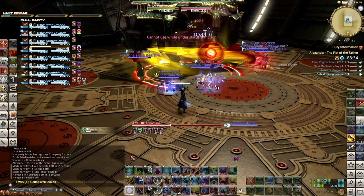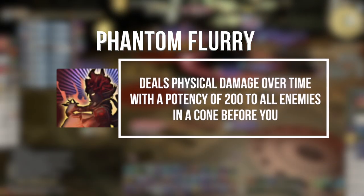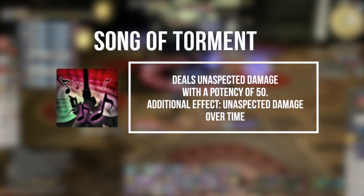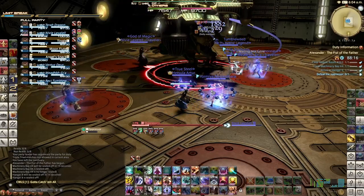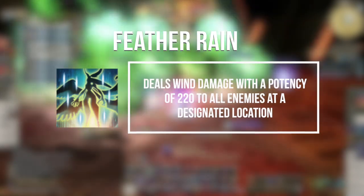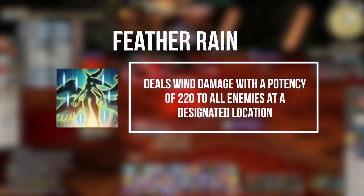Really good abilities I like to have for this are things like Phantom Flurry, Moon Flute, and some sort of a dot. Either Song of Torment and/or Night Bloom work really well, because the boss will live for a little while. You can see we put a lot of dots on him, and having the Garuda dot as well really helps.